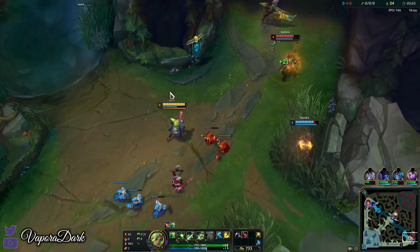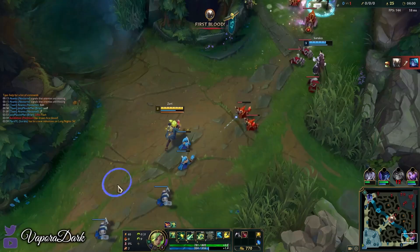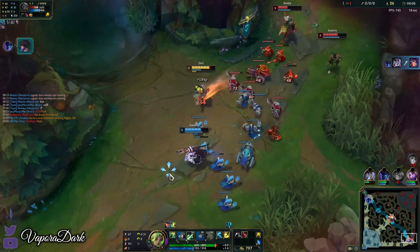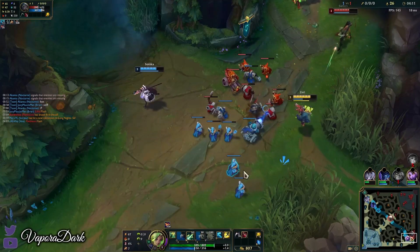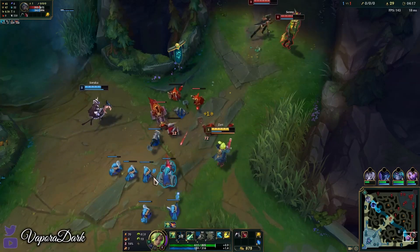We have a solid HP advantage here. We can try to press it by going for all-ins. Samira's typically a little bit scary in lane, but she's only playing with Asena and doesn't have a support to all-in with. We shouldn't really be too scared of her. Samira is most scary when she's with an engage support who can provide engage for her and give her something to use her passive on — Asena doesn't do much for Samira.